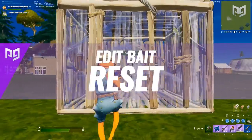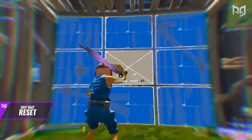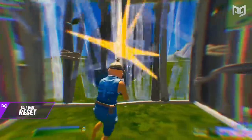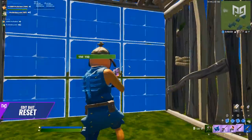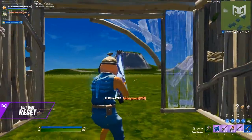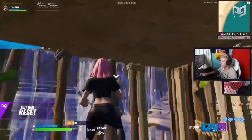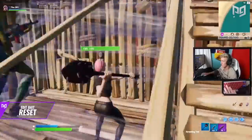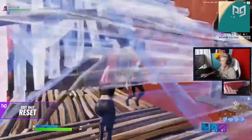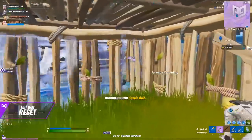The edit bait reset is a classic technique that tons of people know but still fall for — it takes advantage of people's natural reactions. If you see a window opened with a player in the middle of it, you're obviously going to shoot. When you edit and reset a wall fast, it'll have low HP and be one shotgun shot away from being broken. Simply edit a window and reset it as fast as you can. Your opponent will most likely shoot their shotgun, break the wall, and have a delay before they can shoot or build again — during this time, pop them with a shot. Done correctly, this can easily score you 100 or more damage in one shot. On mouse and keyboard, we recommend scroll wheel reset so you can reset faster. This technique is all about speed so your opponent won't actually hit you through the window you edit.